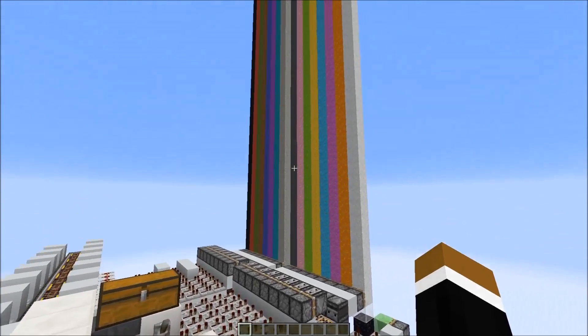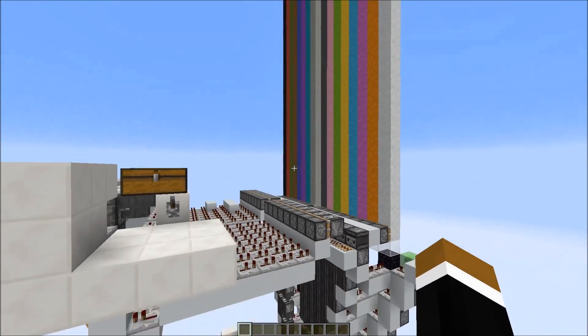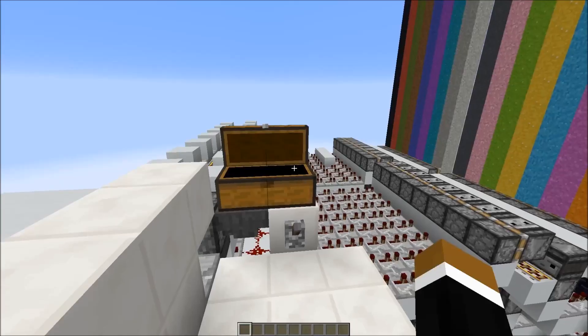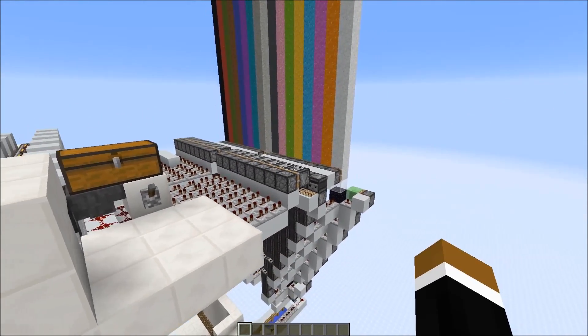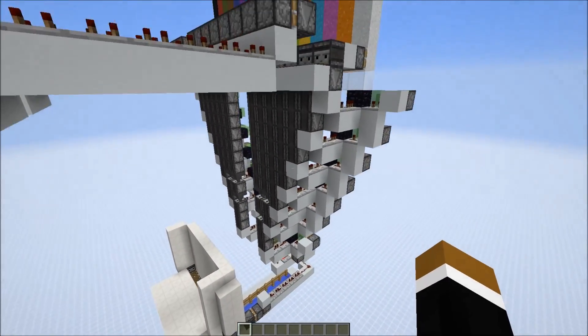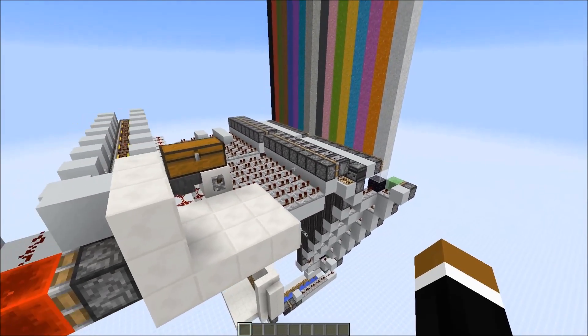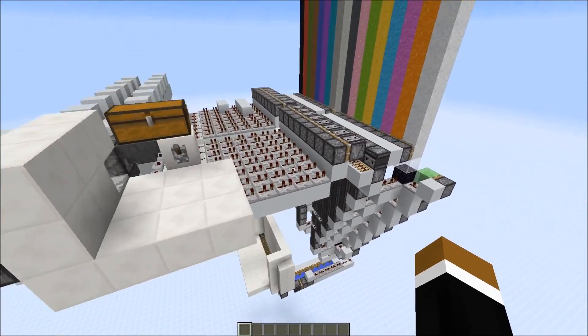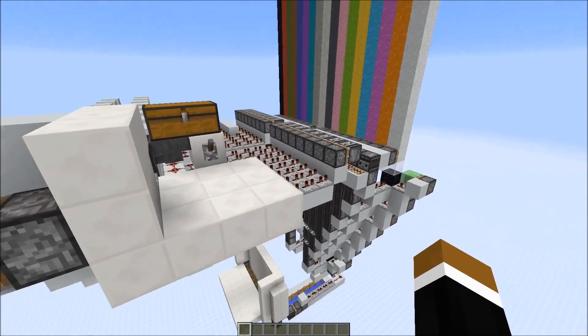I'm quite content with the speed of this contraption. I think the only way to make this significantly faster would be to split up the content of the double chest with two hoppers, and then basically build a second color selector and merge the blocks with the bottom again. But of course this would require almost double the effort, and I don't think the effort is really justifiable. So I think this is reasonable — everything beyond that is doable, but it's even too much effort for me.